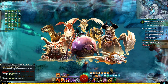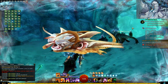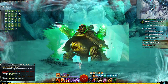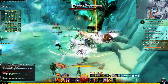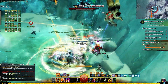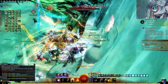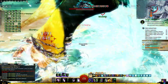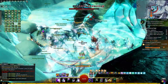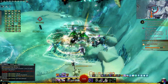Let's talk about mounts. Even though some mounts are locked behind expansions — like the Skimmer, Jackal, Springer, and the Siege Turtle — these mounts are not commonly used by players and are situational. The most important mount you will need is the Skyscale, and you can get that by buying Living World Season 4 from the gem store using your gold. You'll also get the Roller Beetle, so free-to-play players will still have access to mounts.